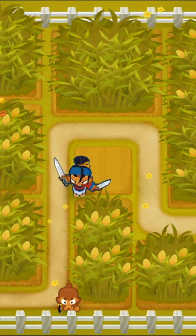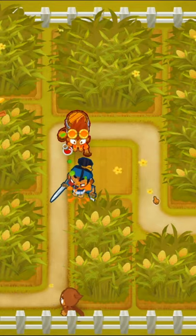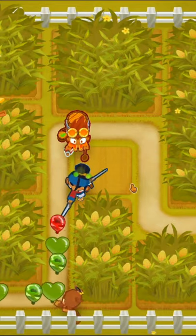This is my 1 minute guide for alternate balloon rounds on Kornfield. We are going to start off with Sauda and our dart monkey, and then we will place down an alchemist and get it to a 3-0-0.